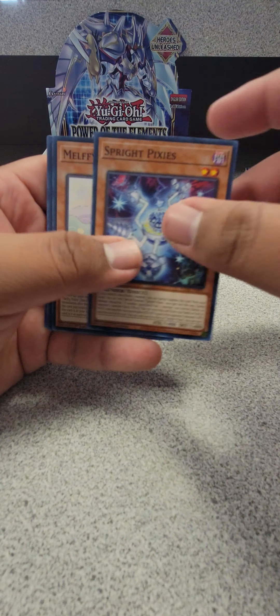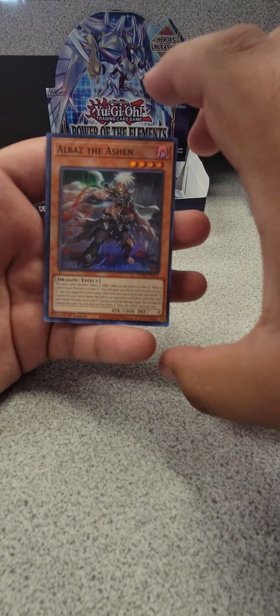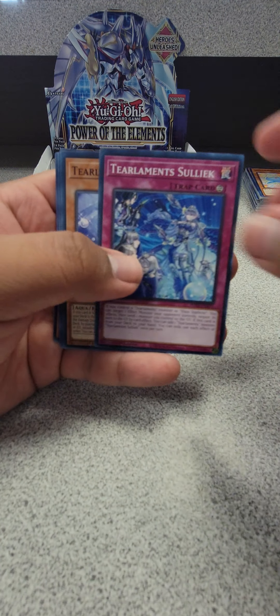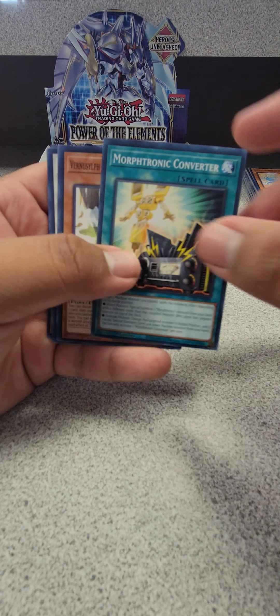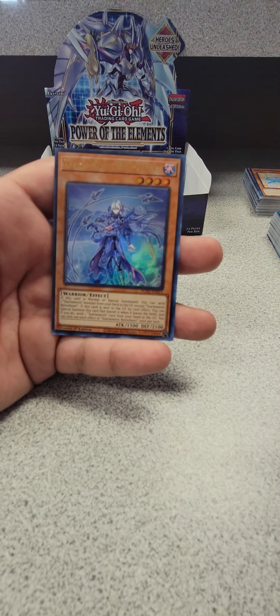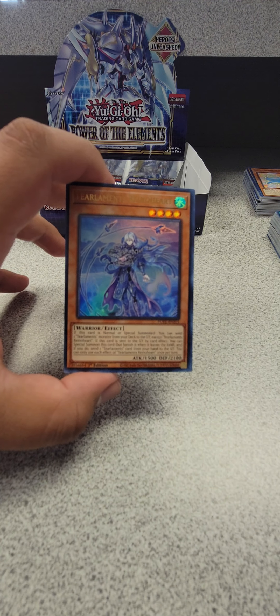Tear Laments, Smoky Smoky, Sprite, Melffy, Hydralander, Ice Jade, Cross, Verna Sylph, and we got Albaz the Ashen. All right — three more packs! Oh, this one's kind of heavy. Propaganda, Tear Laments, Tear Laments, Meryl, Morphtronic, Verna Sylph, Morphtronic Earphone, Morphtronic Telephone, Crawler Soma, and we got Tear Laments Reinoheart — which is one of the top 15 cards for this set!